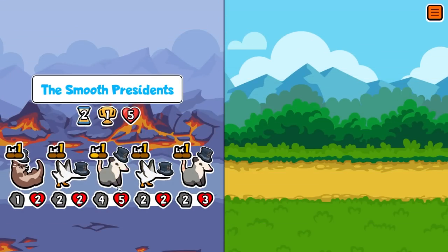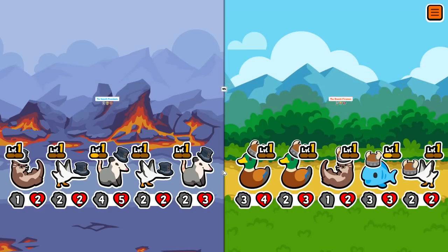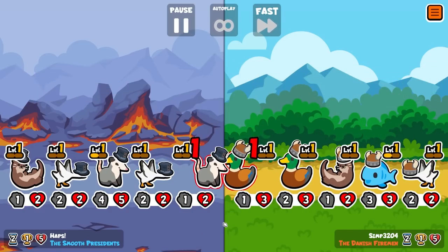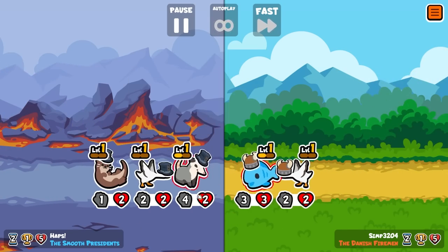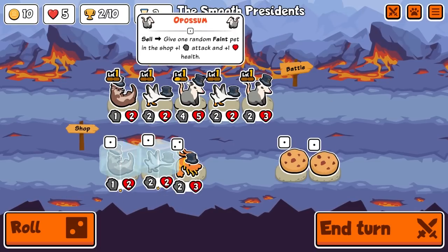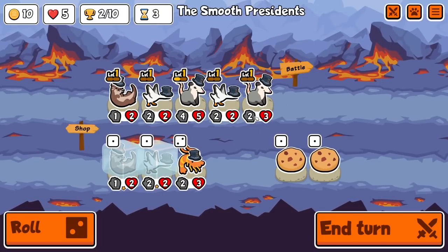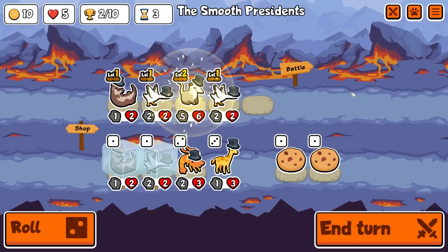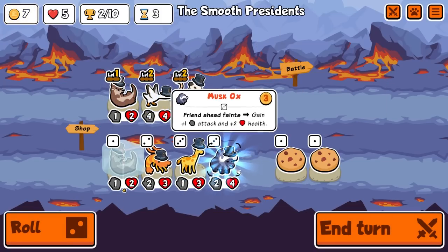I don't want to play the big opossum at the front. If we come up against any goose — which we do — it will weaken this opossum, which is fine. These will trade and then we keep the stats on this one to hopefully run through. That's the reason we won that turn: because we didn't play you at the front. Play you at the front and you get weakened — not ideal. We level into Giraffe, which is pretty big, and then we level into Musk Ox.